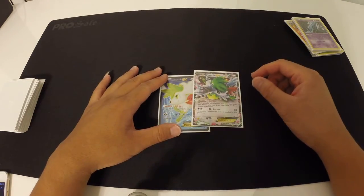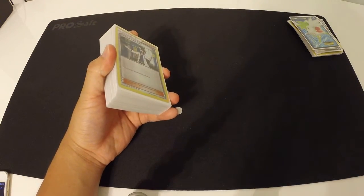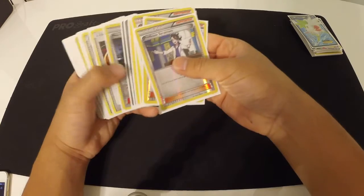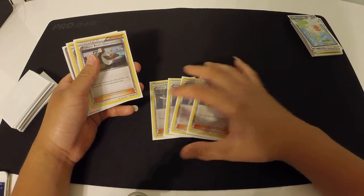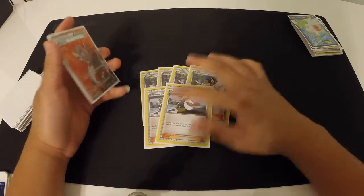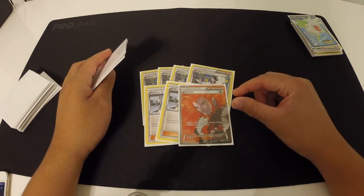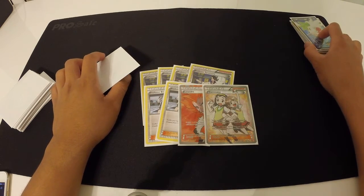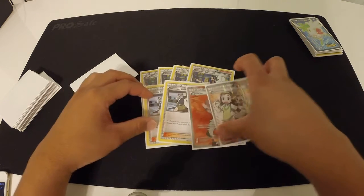We run 2 Shaymin for draw power. You could call Shaymin your secondary attacker — I wouldn't call it a great secondary attacker, but it is what it is. For supporters, we run 4 Professor Sycamore, which is the best draw support in the game. 2 Professor Birch — I'm still picking Birch over Shauna for now, but I might switch later. 1 Lysandre to target what you want to knock out, and 1 Teammates, because everything in this deck is pretty low HP and could get knocked out easily, so Teammates is a good card to have.